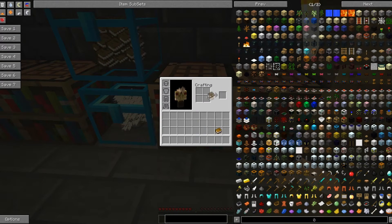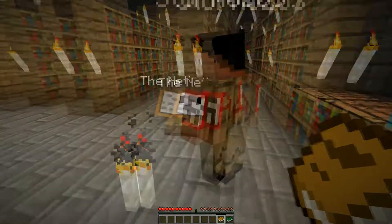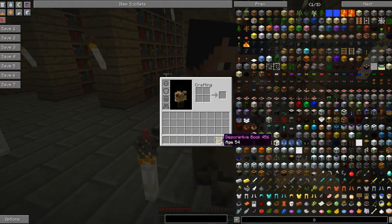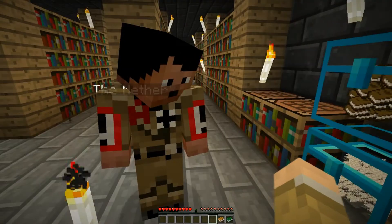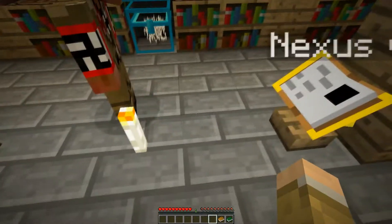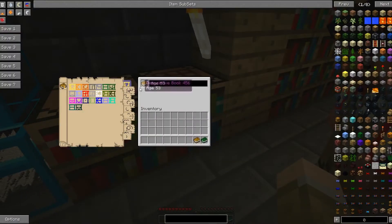The descriptive book takes you to your age, and the linking book will take you back here to the overworld. Whenever you travel to a Mystcraft age you need to have a linking book. Mystcraft does have instability in its ages — to write a stable age it has to have certain things. I'm going to put my book in this writing desk so you can see what I'm doing.